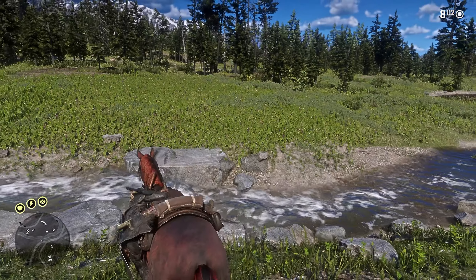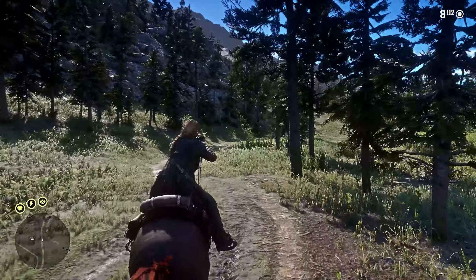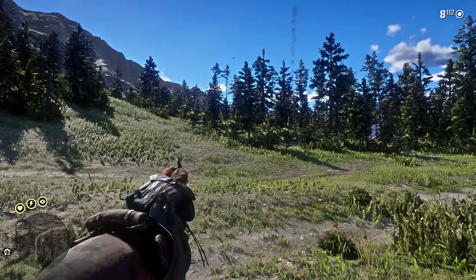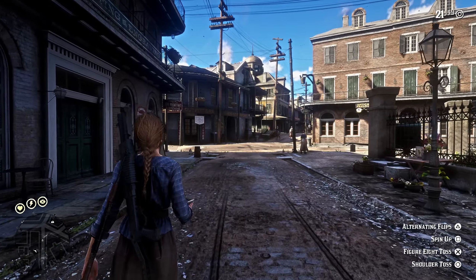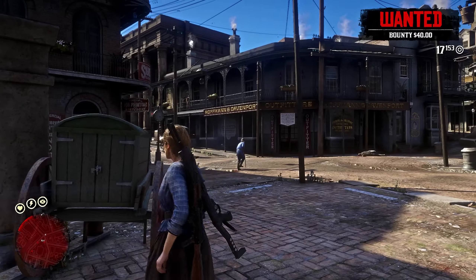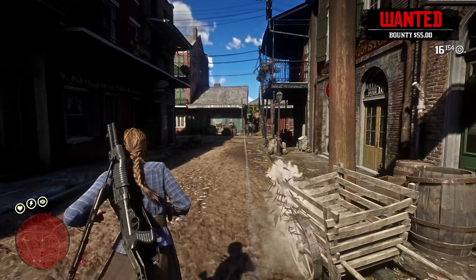Our next mod brings in a feature you could only do in Red Dead Online, and it's called Equine Assistance. This ports the ability to pick up herbs from horseback. You'll see blips on your map, and now while on horseback you'll have a prompt to pick up herbs. Once you click the prompt, your horse will grab the herb and then you'll grab it from the horse, giving you anywhere between one and three of those herbs. This makes it convenient to collect seamlessly from your horse instead of dismounting every time.